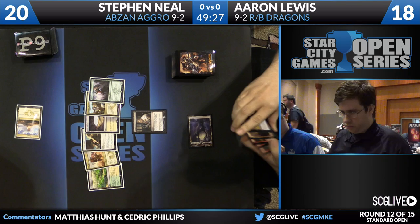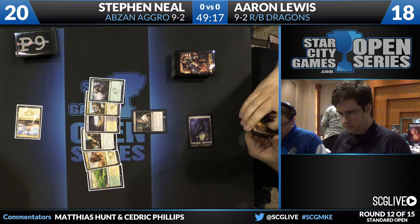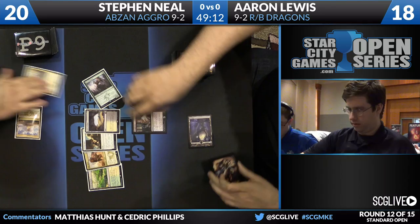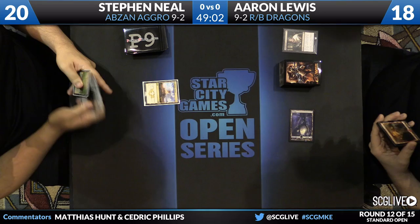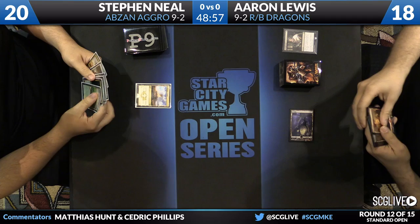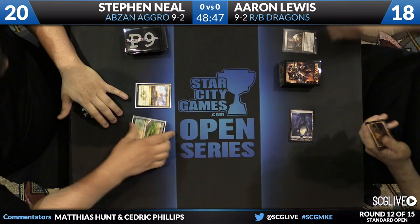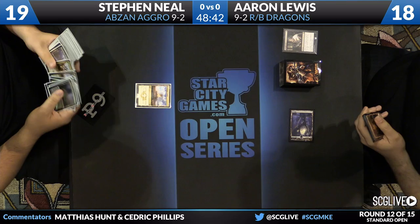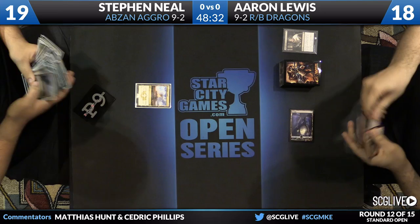Lewis is going to take a look at the hand, and he'll also take a look at his own. Looks like he doesn't want to keep it. Aaron Lewis - multiple GP top eights, some success on the Open Series as well, having a great tournament this weekend. Looks like he's going to go with Anafenza as the first creature play for Steven. Neil picks another copy of Windswept Heath. No real reason not to play it off the Heath - you're going to have to crack this fetch land at some point, provided he knows what basic he wants. It's the right way to sequence his mana.